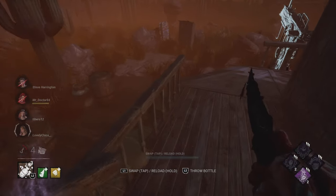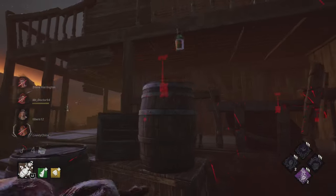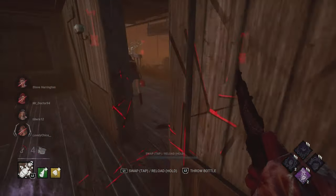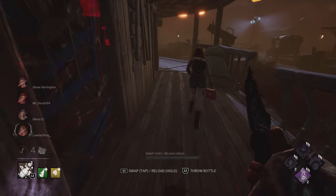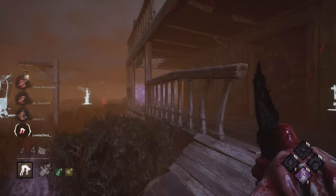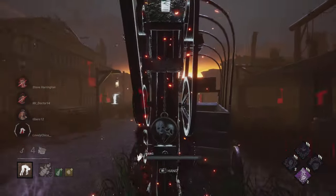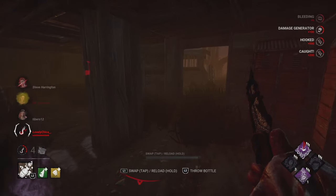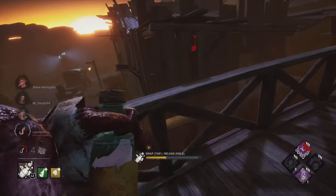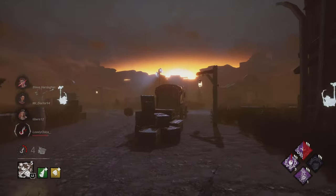That's a bit of a fumble on my part — I should have stayed in the area and followed them. But if you do a move once, they might expect it again, so you have to change it up and be better than the survivors. We get an easy down, use another Pain Res, and Meg can't do much at this point — she's close to death hook. We're creating a lot of slowdown by getting people off gens and keeping an eye out, and overall we're doing quite well.